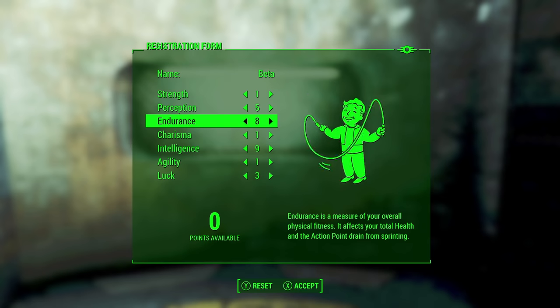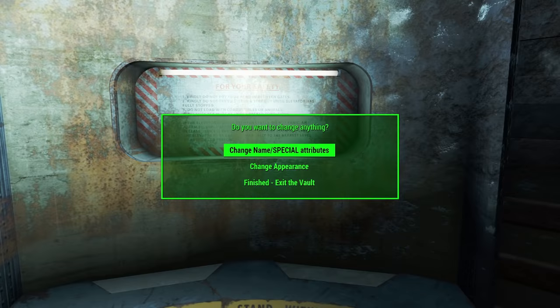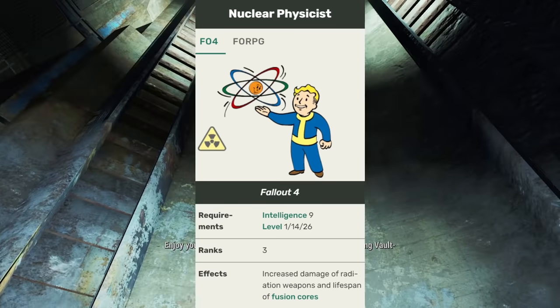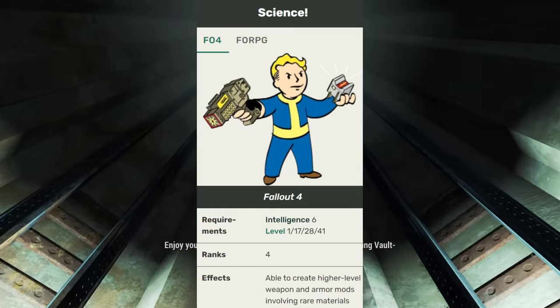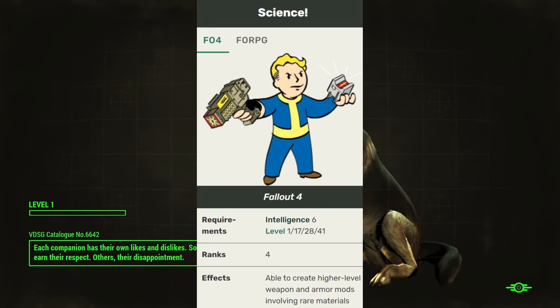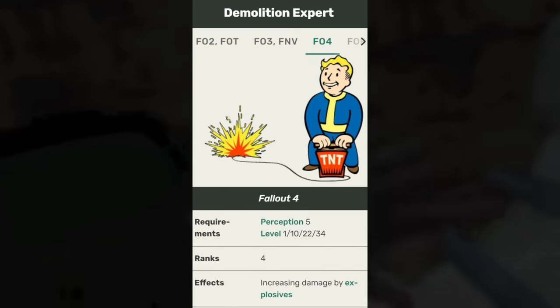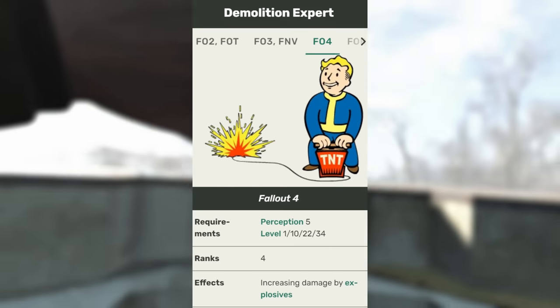I'm aware this is a bit of a stranger build than usual so I'll go a bit more in depth. The reason I have chosen these is because I need 9 in Intelligence to get the Nuclear Physicist perk to increase my damage with radiation weapons, as well as having access to the Science perk for modding the Gamma Gun later. That said, you do need the 3rd point of the Science perk to actually be able to do anything to the gun, which requires being level 28 to get, so the chances of that happening are pretty slim. Perception is at 5 for the Demolitions Expert perk as it also increases damage to the Gamma Gun — I don't know why it does, but that's what the wiki says.